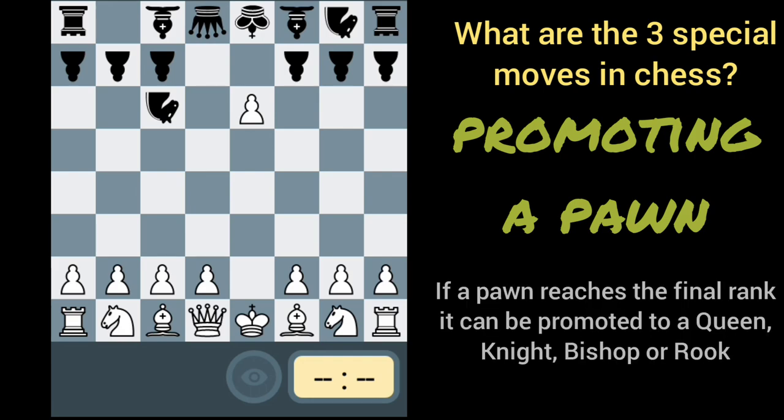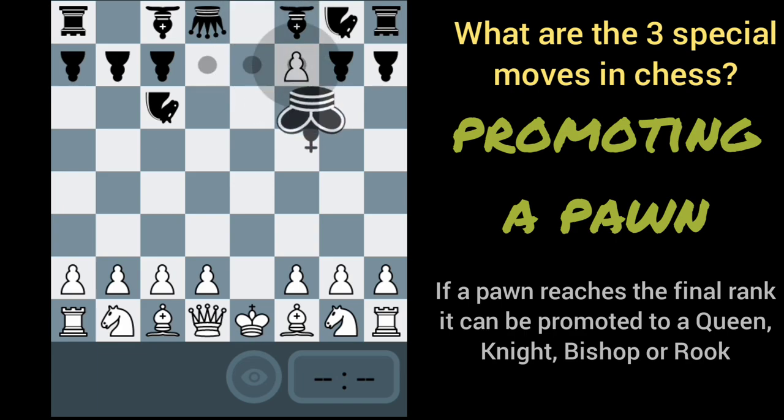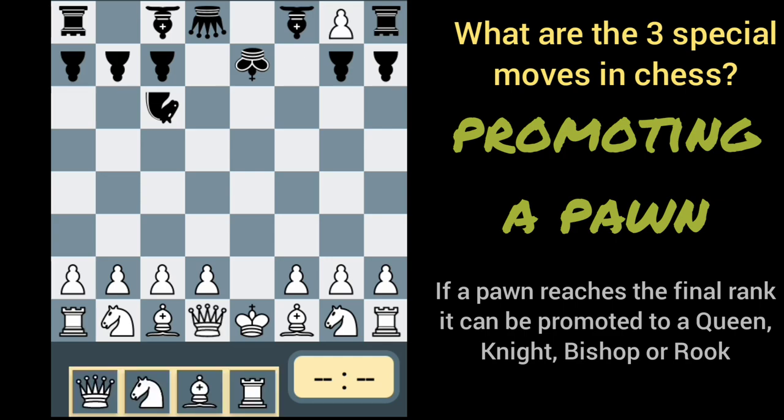Pawn promotion is another concept in chess. Let's say we check right here and instead of capturing the pawn, black decides to get out of the way. We can now promote once we cross over to the last rank, to pretty much any of these four options shown below.